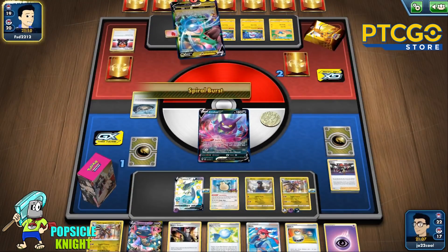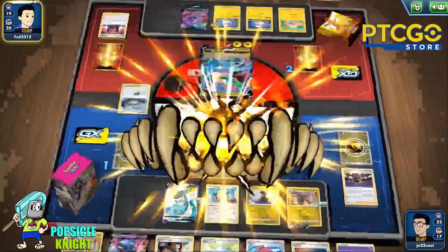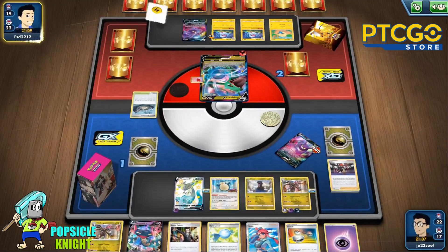They're gonna Boss — Spiral Burst — wait, how did they knock that out with just two energy? Okay.